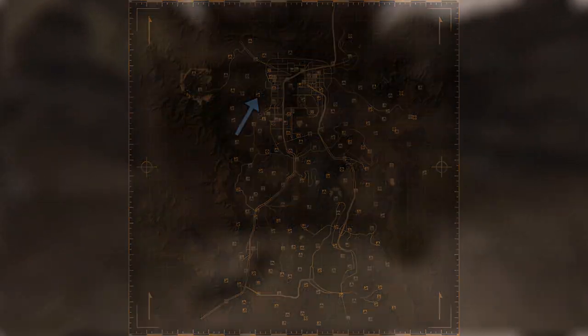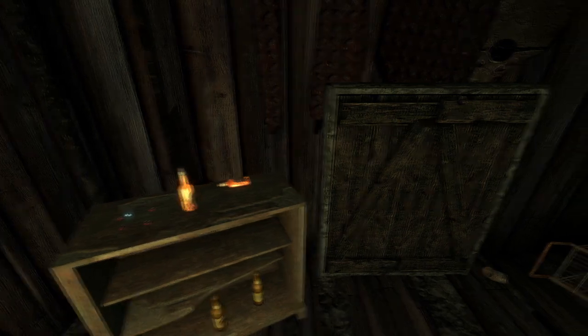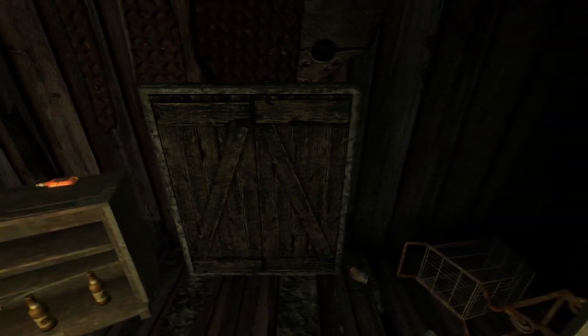Next up is Brewer's Beer Bootlegging. Head into the shack and turn straight to your left upon entering the shack. On top of the bookshelf next to some caps will be the bottle cap.